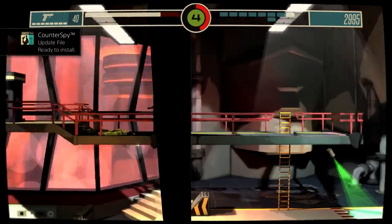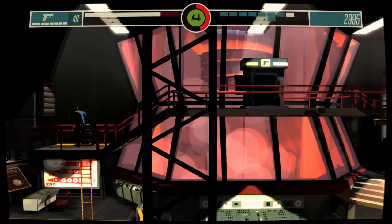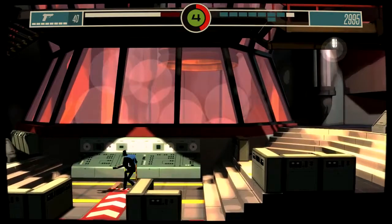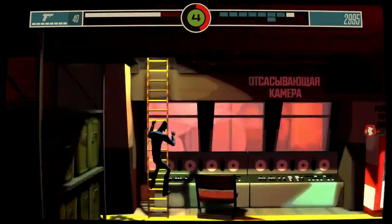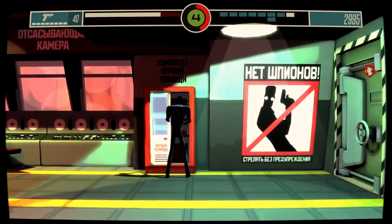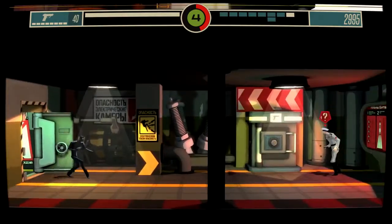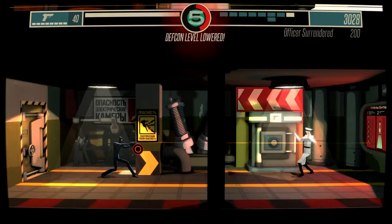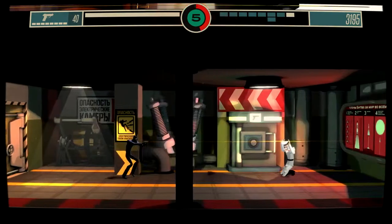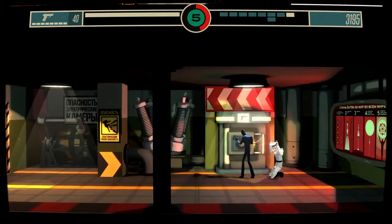Counter Spy updated file? When I'm playing? They updated the game while I'm playing. Oh yes! Found a first aid kit! Hands up! I know how to deal with these dudes. Look at that — DEFCON level lowered, it's at 5. And look at this — we found perforated rifle blueprints.